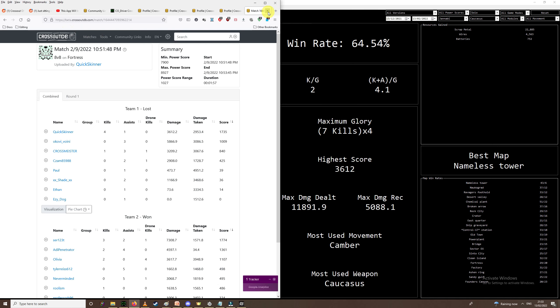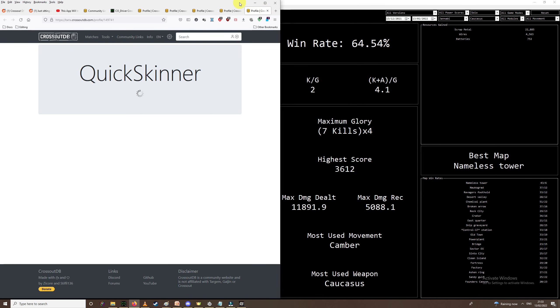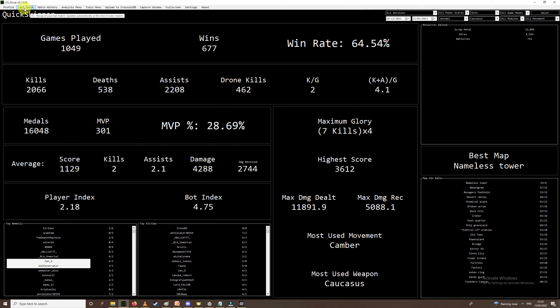You can also double-click on your name to load up your profile. Mine takes a wee second to load because I've got 10,000 games. There are a couple more sections here. We've got Maximum Glory — which is just your best games. This highlights your best games. For Janabi I've got four games where I've got seven kills, and my highest score is 3,612. Damage dealt, damage received — using Camber and Caucus on this build.